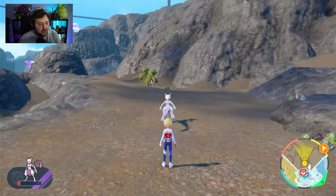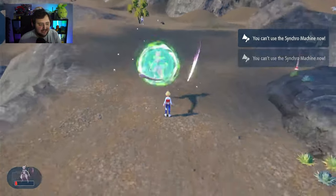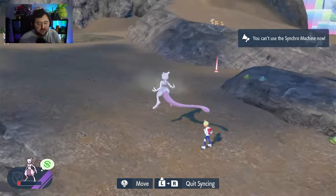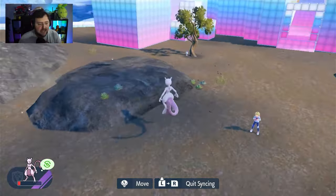It literally does not let you use it inside the battle zone, so you're gonna have to do it outside, like here. So if you literally hold L and R, they should be able to do it — but sometimes it can be a little bit scuffed. So just get close up to your Pokemon, and now that we control it, we should be able to attack other Pokemon by pressing Y.